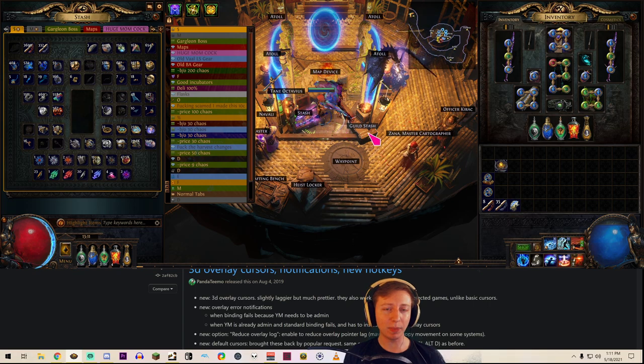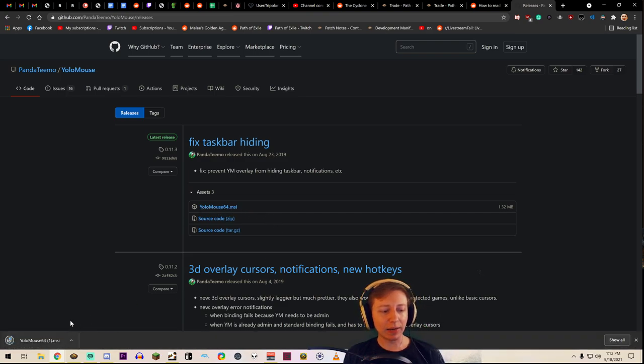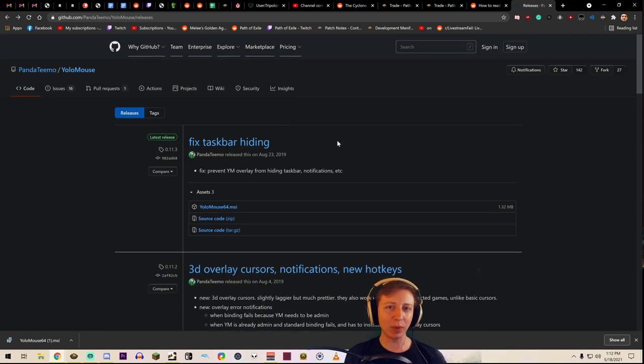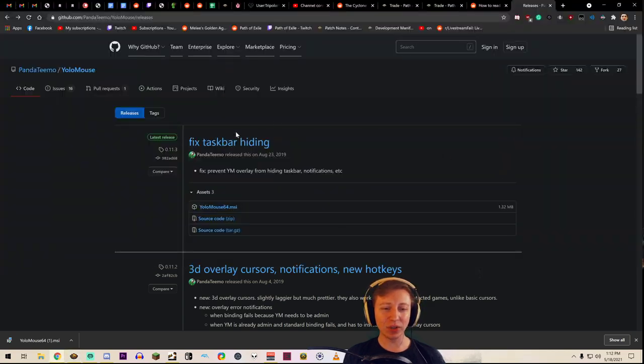Go down and grab the MSI right here — YoloMouse 64 MSI. The first time I downloaded it I got a Windows error. If that skews you out then I guess you can't download this — it just happens for unlicensed or whatever software, which is something that's fixed in the paid version. Think of this more as a demo, and if you like it, go support this guy. There is a licensed version you can buy for about four dollars. If you grab the free one without a license, keep in mind it'll keep bugging you every half hour or so to pay for the license.